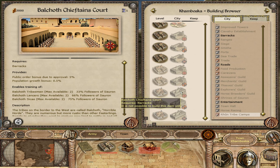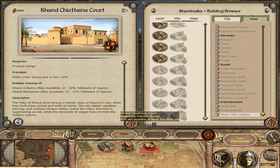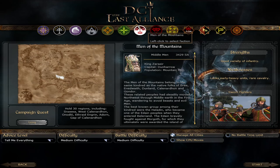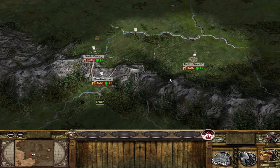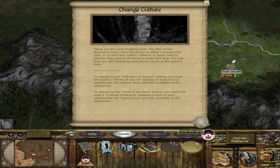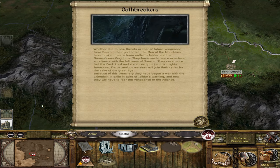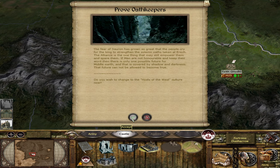Rune functions as a confederation of tribes. When you take a new settlement as Rune, you have a choice of which tribe you want the settlement to follow, and based on this choice you will get access to different units. Additionally, the Men of the Mountains faction can sway between good and evil through changing their culture, which has an impact on the units you can recruit and your ability to join either Sauron's invasions or the counter-invasions for the forces of good.